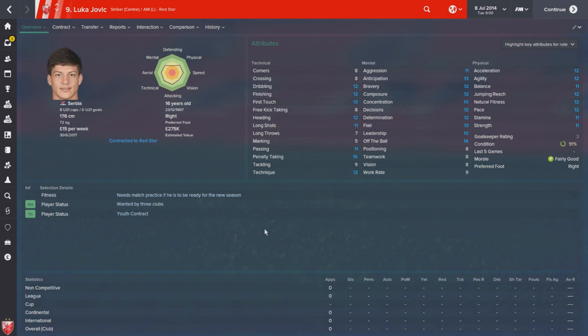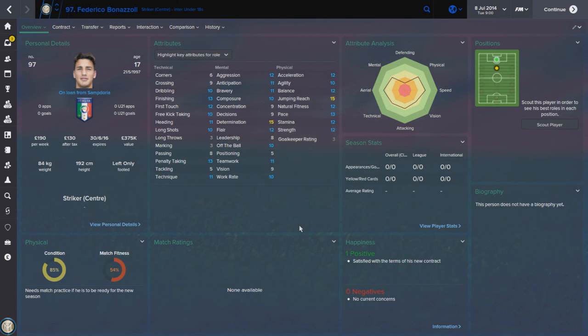Coming in at number three and grabbing the bronze medal, we have Luka Jovic. He plays for Red Star, is 16 years old, and is a fantastic complete forward at a very young age. One downside is that he does require a work permit and won't join your club immediately. Nevertheless, he's a fantastic player and can be signed for £1.8 million pounds at the start of any save. There'll be links in the description for screenshots showing how he develops. Luka will be more than capable of playing in the Premier League and grabbing 20 goals a season should he fulfill his potential, and because of his fantastic well-rounded stats he deservedly grabs number three.